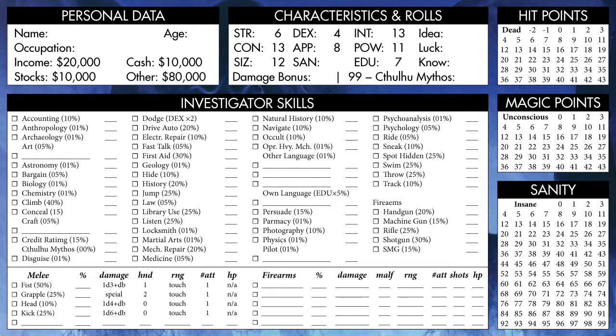Characters have a minimum age equal to 6 plus their Education, so 13. And for every 10 years we add to that, we gain 1 point of Education. So let's make our character 33 years old, which bumps our Education up to 9, because it is possibly the most important stat in the game.